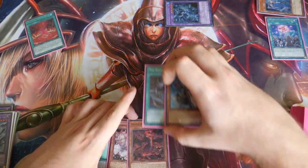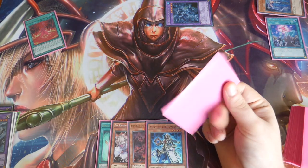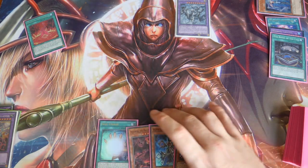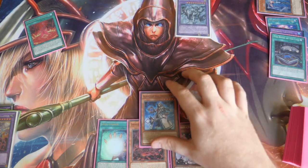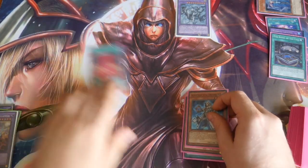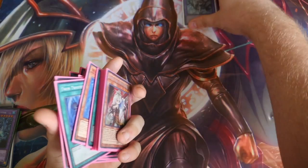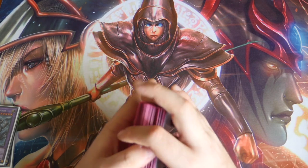Or if we want to catch our opponent by surprise, we set Book of the Law and pass. During their turn, whenever we feel they might play something, we activate Book of the Law and turn Coitus into a Mech Bar. Mech Bar can then negate spells and monsters, plus we have Ash Blossom to stop our opponent special summoning from deck. We also have Alistair to boost Mech Bar. You can see how Book of the Law is helpful — as long as you can make an Invoked monster, it lets you step things up.